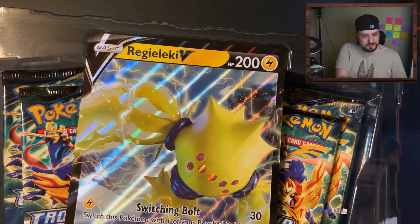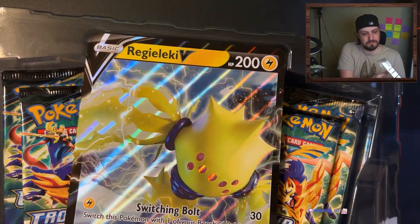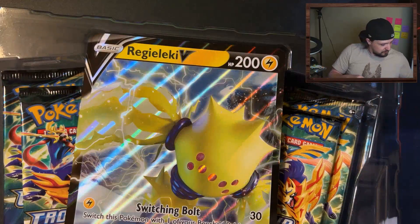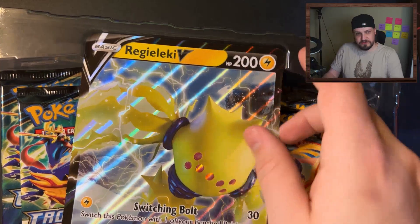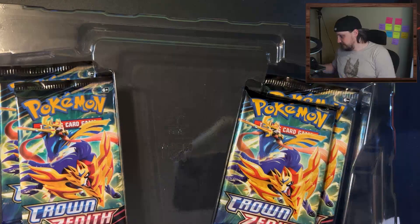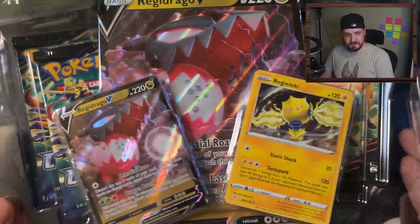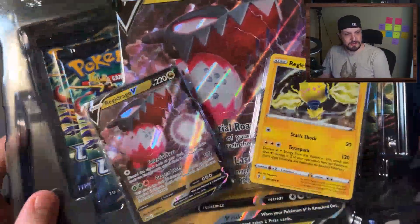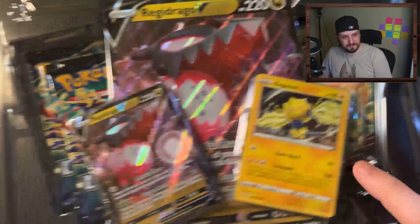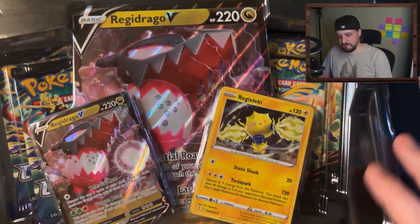Pop those out. There's this bad boy - it's glory. Get the four packs out of here. And then let me show you guys the other one. Here's the Regidrago. So we got two four-packs. We get a Regidrago V card and then the mega Regidrago V card and then a Regidrago base card.